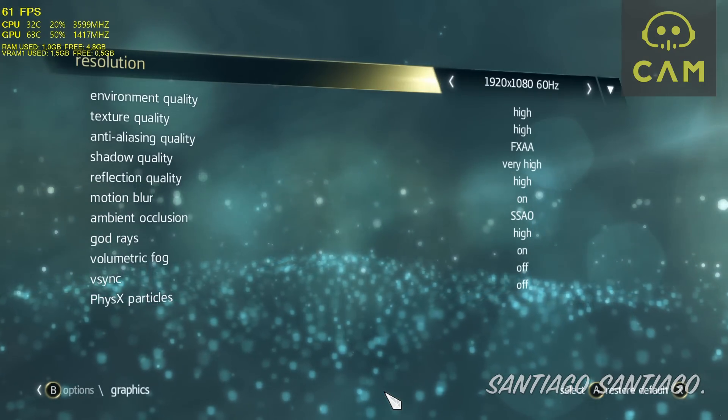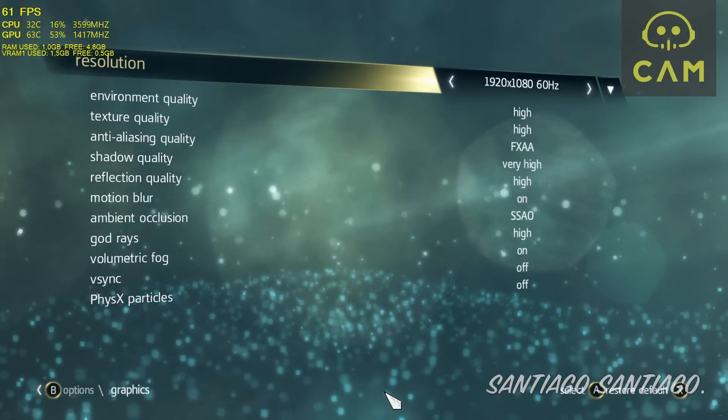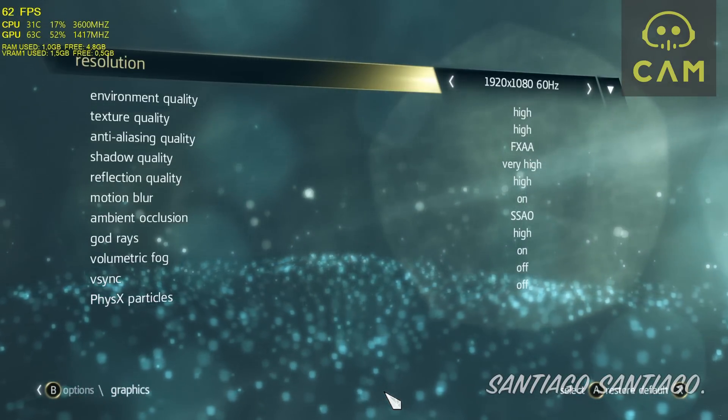Hello everyone, I'm Sandeo and today I'm going to be testing Assassin's Creed 4 Black Flag on the GeForce GTX 950. If you want to see how it runs on the GeForce GTX 750 Ti, check the description below — I left a link to that video there.